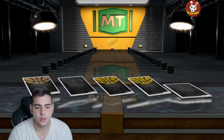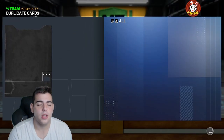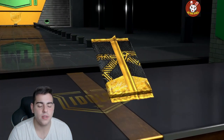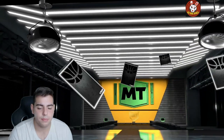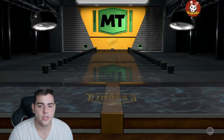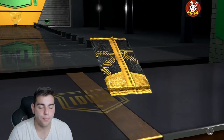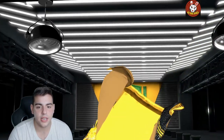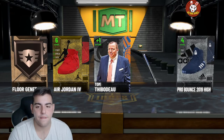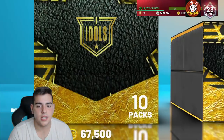Nothing doing in this one. First pack's a silver. That was expected, so first pack not looking too good. Let's get the next pack. We also make this an MT video as well. Nothing doing in this pack either, and we get a silver. So 20,000 MT down the drain. Pretty much the odds aren't looking too good yet. If we do pull a pink diamond, that would be insane. We get a sapphire in this one — 30,000 MT down the drain.